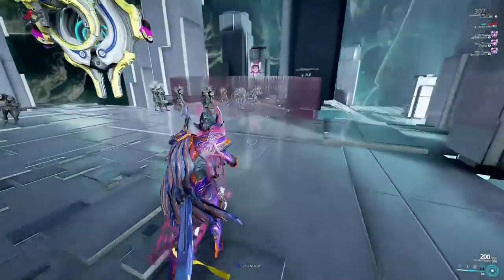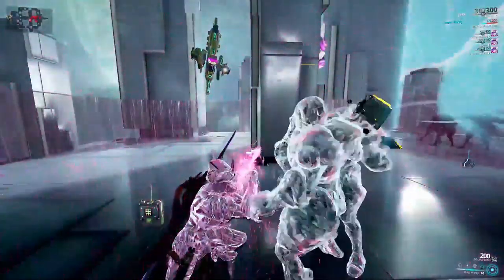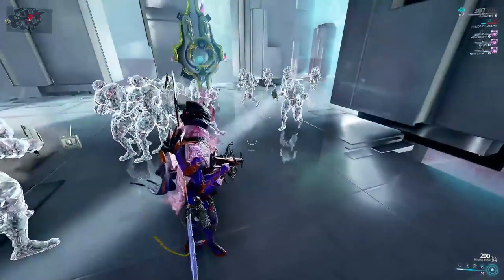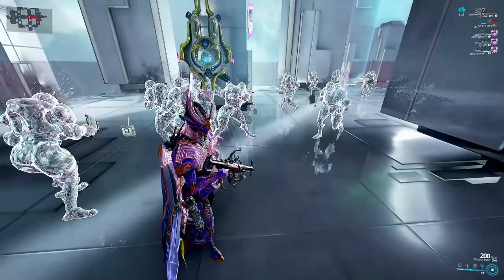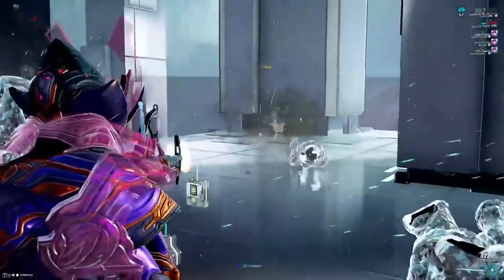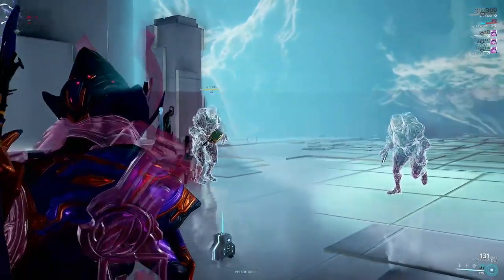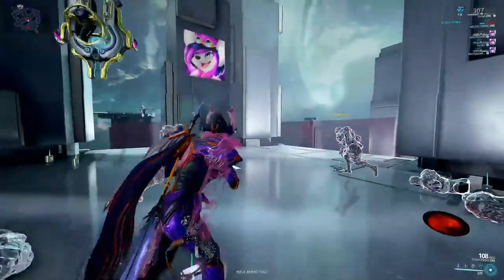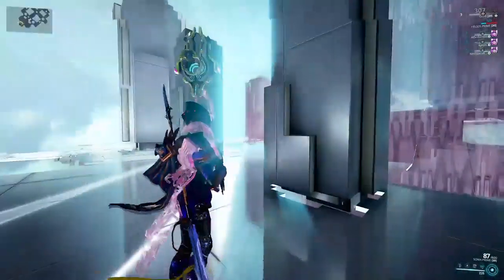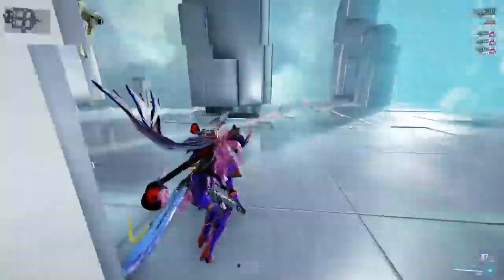Glass barriers last until all segments are destroyed or when Mass Vitrification is recast. Enemies that come in contact with the molten glass are crystallized over 3 seconds, slowing their movement and attack speed until completely solidified in place for 16 seconds. Crystallized enemies receive 50% more damage from weapons and abilities. Each crystallized enemy contributes extra health to the barrier based on a portion of their maximum shields and health — the bigger the enemy, the stronger the wall. If the wall has taken damage and you want to reform it, you can shoot it with your one to destroy it, sending a wave of damage to enemies within 8 meters as if all segments broke simultaneously.